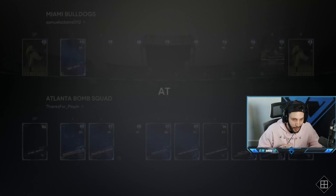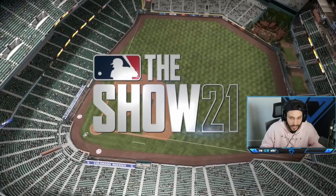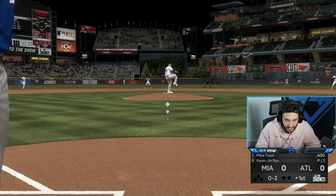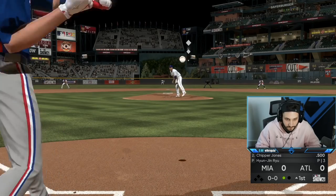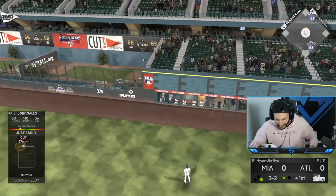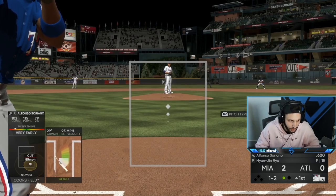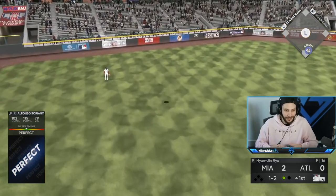We find our opponent — he's gonna have Hyun-Jin Ryu on the mound with a pretty solid squad. At this point in the game I can't get the timing down right now. Everything inside I'm early on, everything away I'm early on — I gotta sit back and then I'm too late. Hitting just feels off right now. There we go, Chipper! Joey Gallo just doing what Joey Gallo does — to the moon! That's what I expect from Gallo.